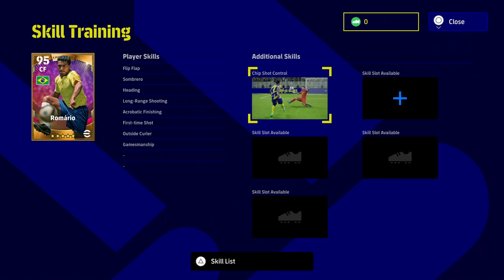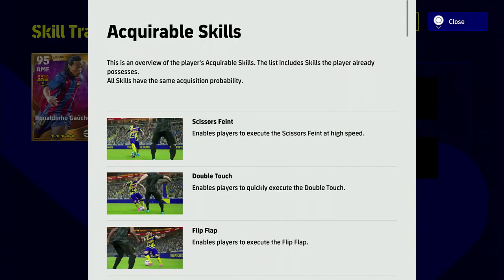It could have been a little more transparent because you are taking a gamble. The acquirable skills are basically every single skill in the game — you could get blocker or interception with Romario and you'd have to roll the dice again. You have five chances at getting what you want, but it's going to take a lot. It'll be interesting to see whether these skill trainers will be accessible or not.